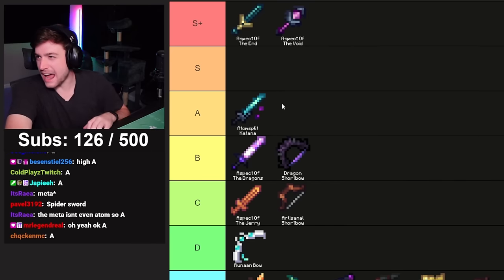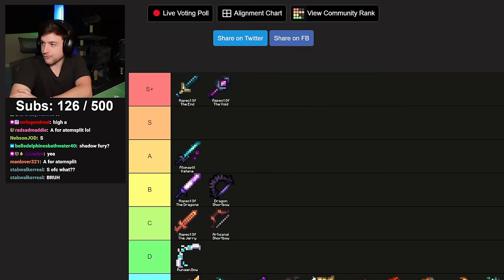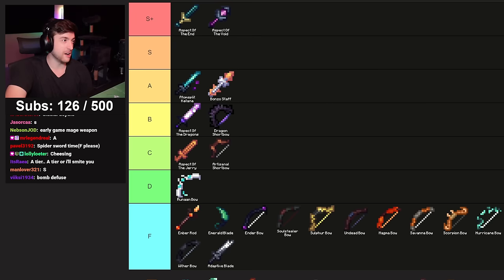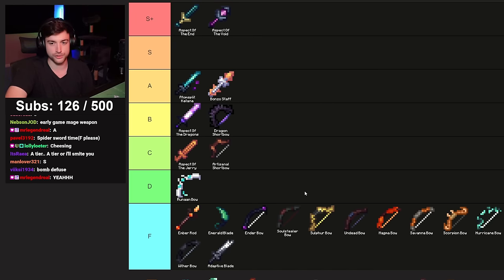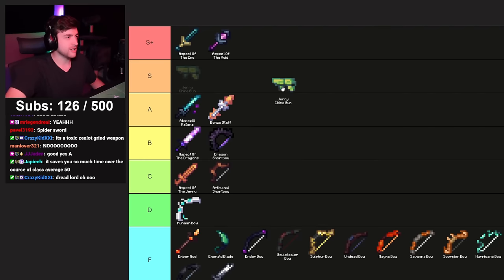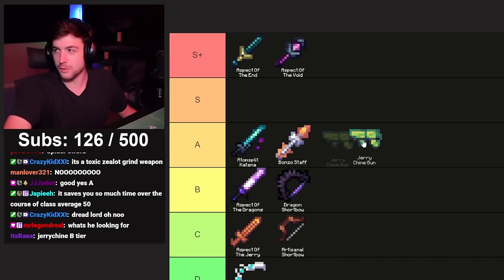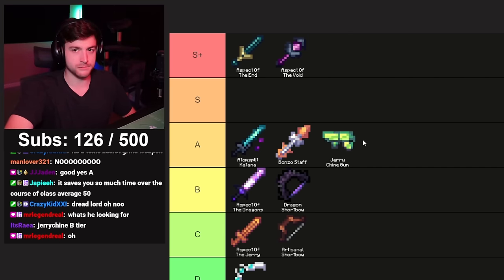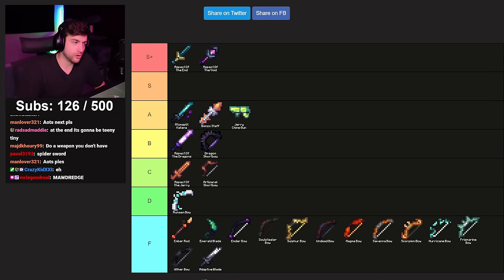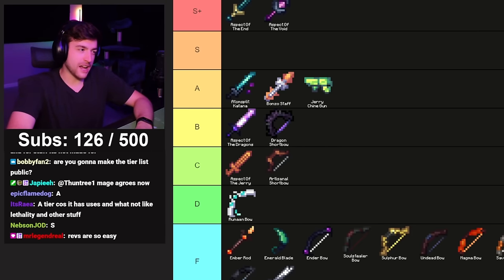Bonzo Staff — you can use it to maneuver yourself in Floor 7. I'm tempted to give it a B, but considering the weapons already there, A is fine. Jerry Sheen Gun — same exact thing, does exactly what it's supposed to do, you climb walls with it. Axe of the Shredded — ghost damage and dragons, go-to weapon for Revs, which means nothing because Revs are easy. It's gonna be B tier, the best B tier.